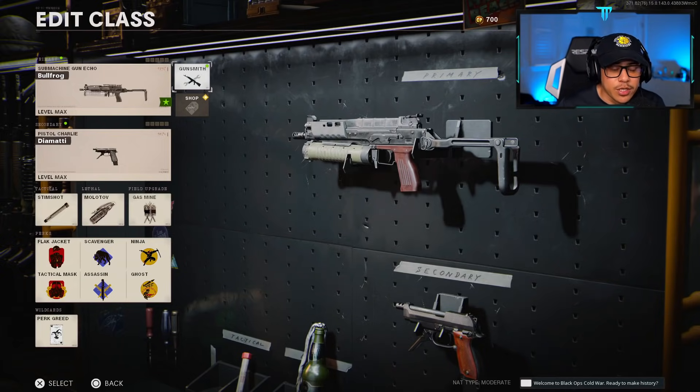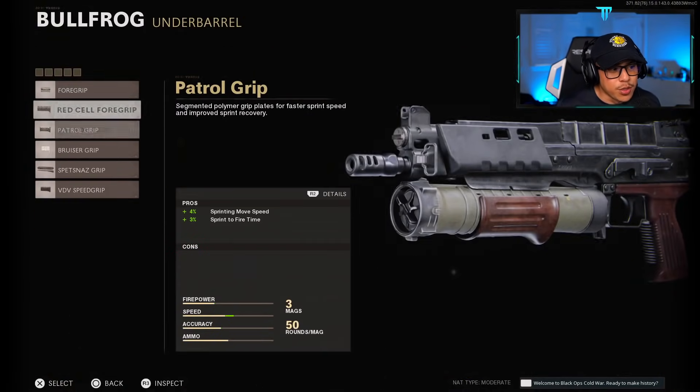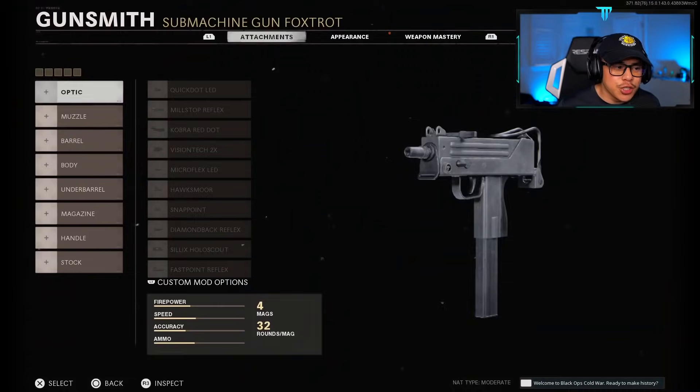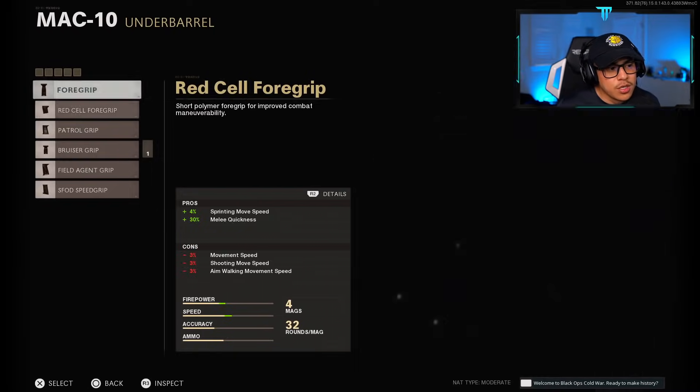Just to clarify: this video is specifically for people looking for the best viable attachments to optimize sprinting move speed on every SMG — don't confuse this with general class setup advice. With the MAC 10, I would definitely not advise using an underbarrel that does not control recoil. You either have to go with the Field Agent Grip or the SFOD Speed Grip on the MAC 10.